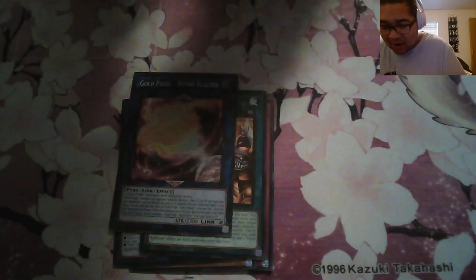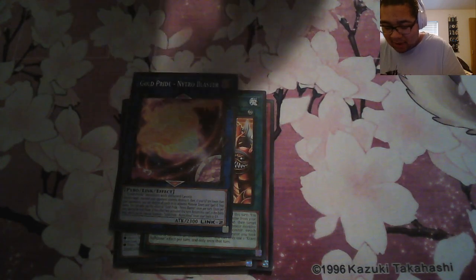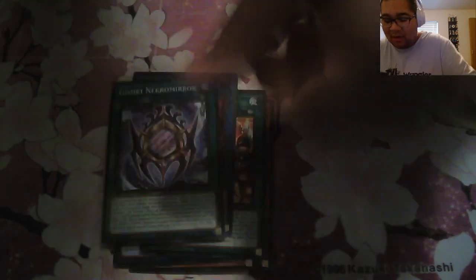Brain of the Fallen, Castura, Scare Claw, Super Producer, Giant Ball Game, Gold Pride Nitro Blaster, another Gishki card, Aqua Mirror, and Infinite Italian.